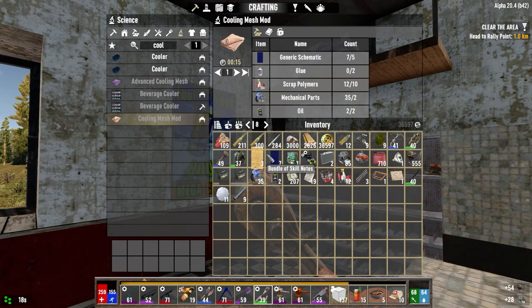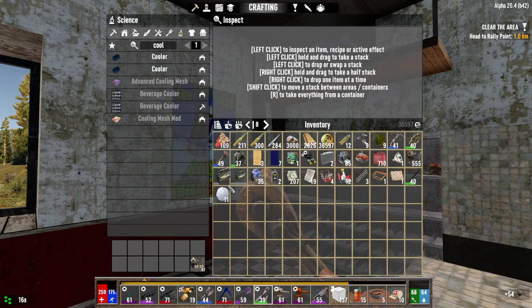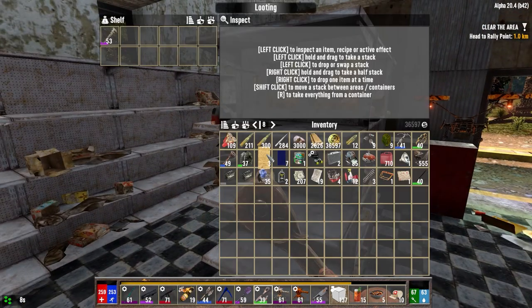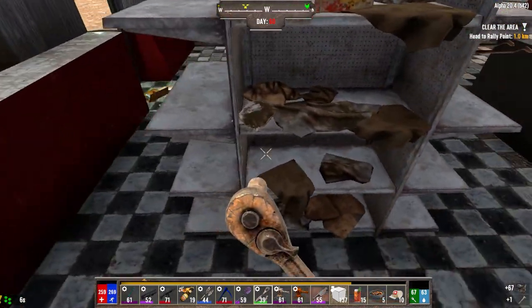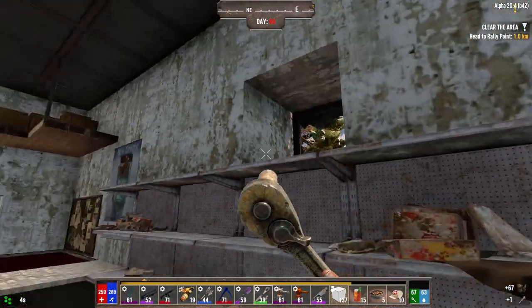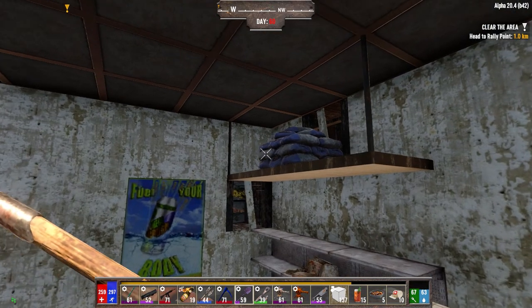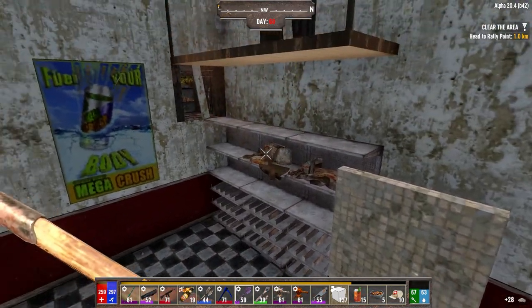What do we have for electrical parts now? Let's scrap these guys. We're at 85 — not too bad. Apparently there's no lights in this store. We'll take that.